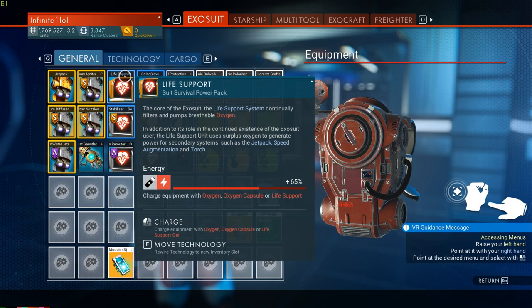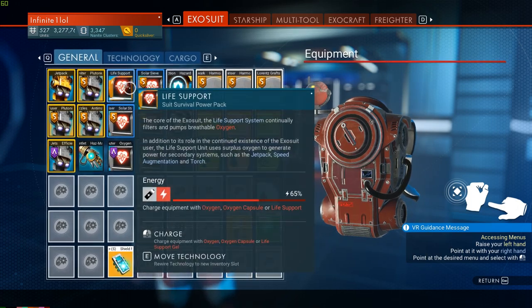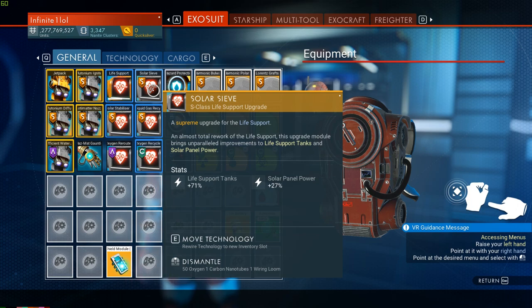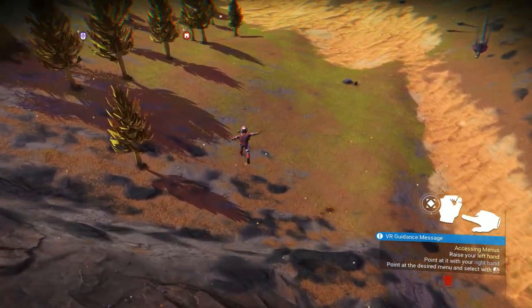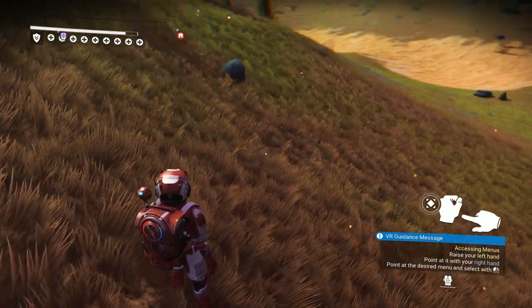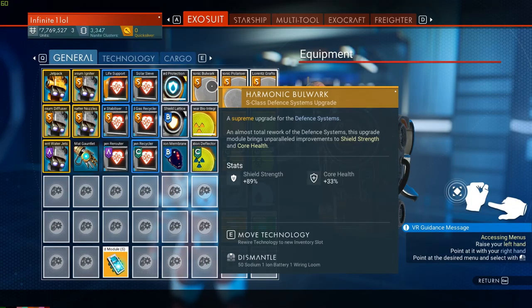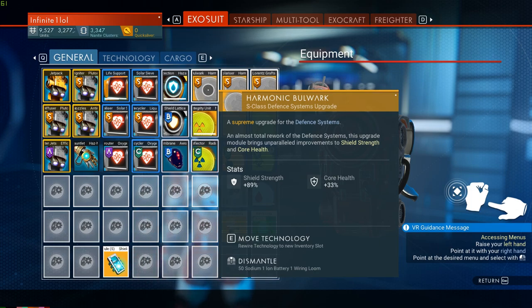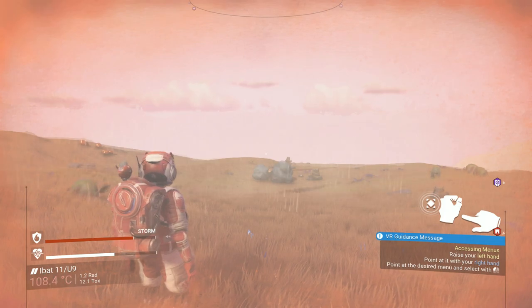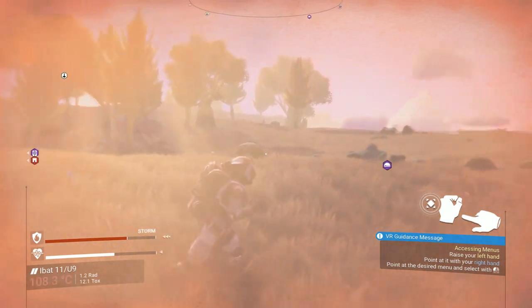From there I typically go for either life support or shield modules — life support first because it increases your HP, letting you survive longer. The upgrade modules provide 71% life support tanks, which is quite a lot of HP. I can fall from great heights and barely take damage, and the same applies in hazardous environments. After that I upgrade shields, which protect me from hazardous environments before tapping into my HP, giving me a second layer of protection — except against falling damage.